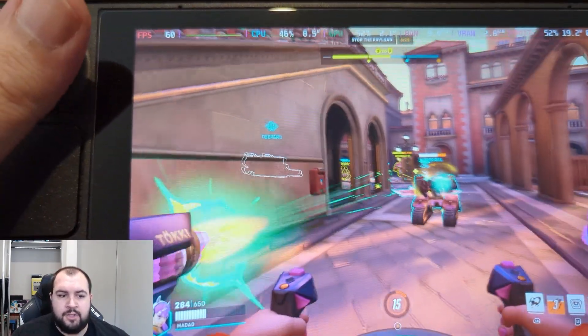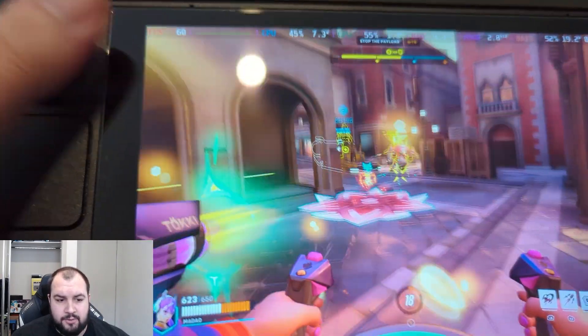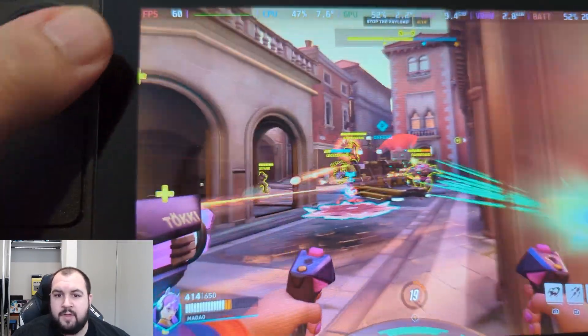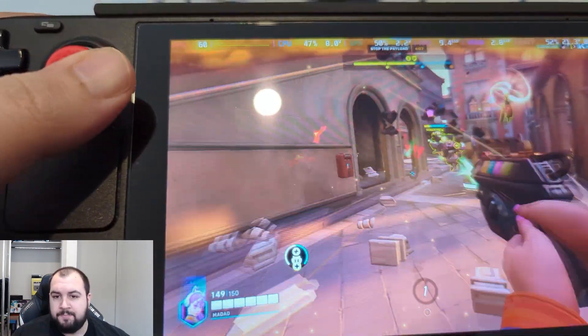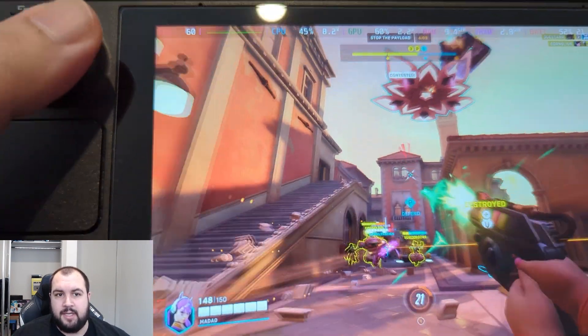I'm running this on the low preset and automatically it has high textures. It works well as you can see, and it doesn't really lower the resolution that much. I have set target 60 fps and maximum 60 fps in the settings.